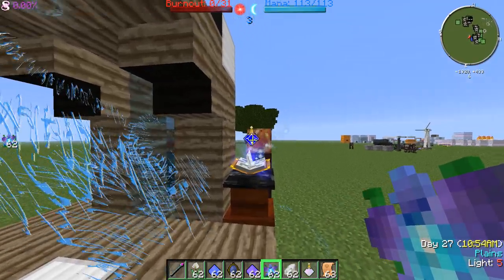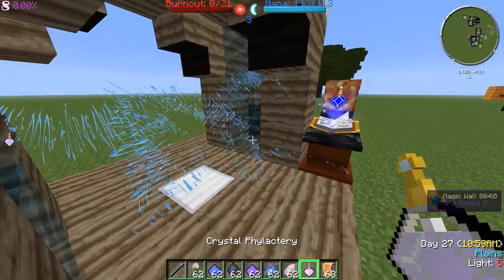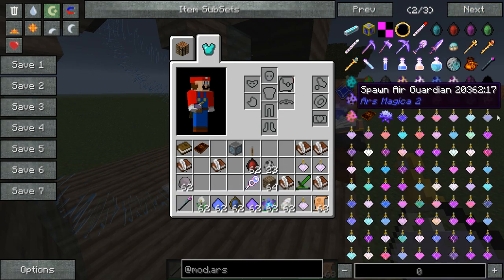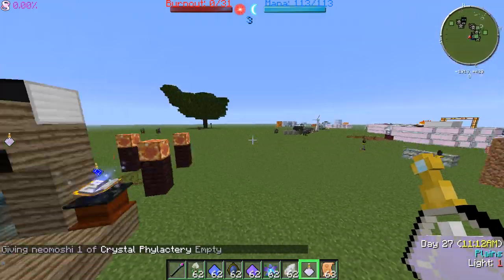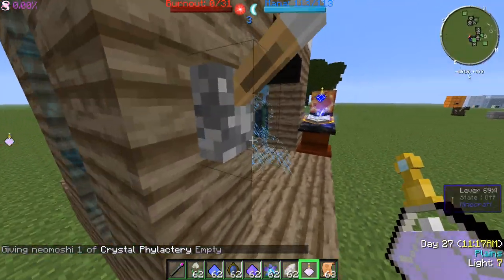Now here comes an important part. See this? That's our Phylactery. This defines what monster we're going to be summoning. To fill a Phylactery, you need a blank one, an empty one, and you need to go around killing monsters, similar to soul shards. You just need to kill it until it's full.